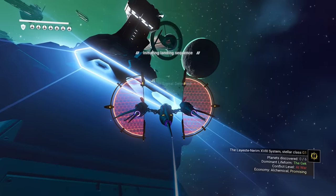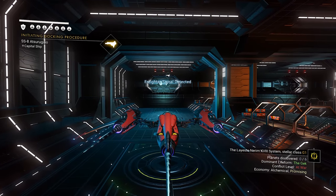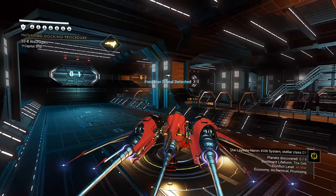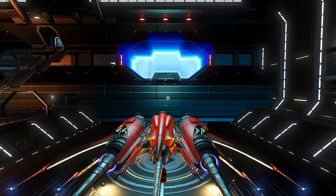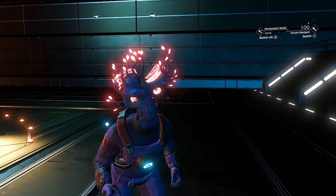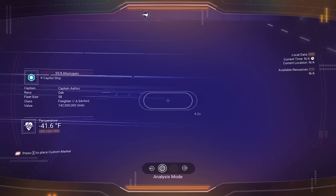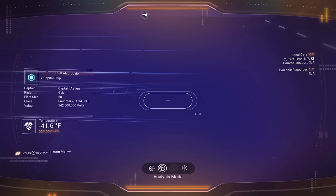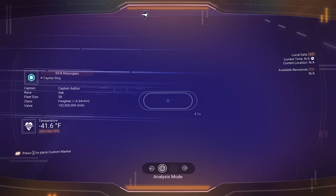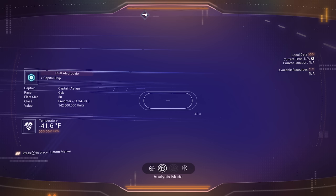Now let's land on the freighter and see what we have. This is the design I want, but I don't know if it's the class I want — you won't know until you land. But don't worry, this will not save your progress. Look — no auto-save created there, no restore point, so you're totally good. Pull out your visor and look at the deck. You can see this freighter on the left-hand side: it is an A-class, 34 slots in the general and 9 in the tech. That zero is the cargo — freighters do not have cargo, they'll always be zero. And look at the price: you need $142,500,000 to buy this.